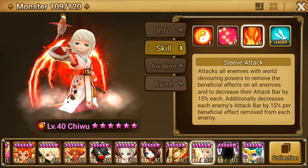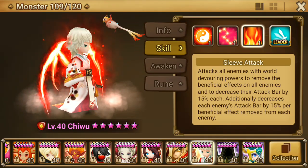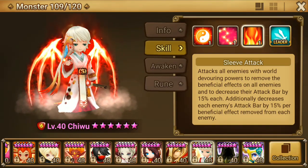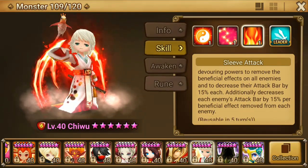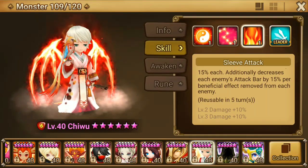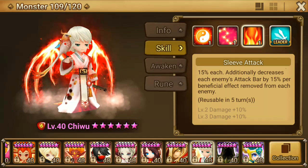The skill he got buffed was this skill, which before didn't decrease attack bar if the enemy doesn't have any beneficial effect. Now after the buff, he can still reduce attack bar even if the enemy doesn't have any beneficial effect. Additionally, if they have buffs like a Will rune or Shield rune, that's extra - it additionally decreases attack bar by 15% per buff.